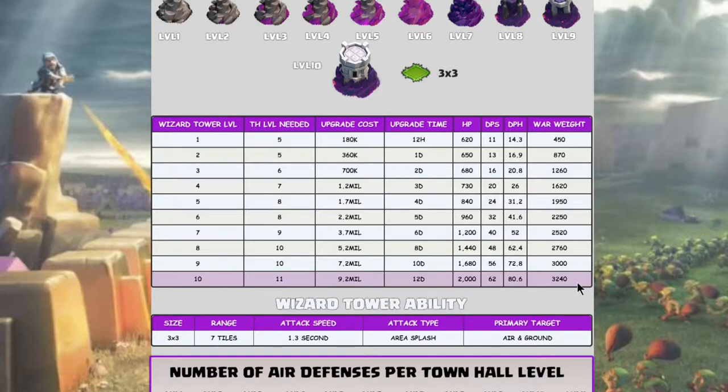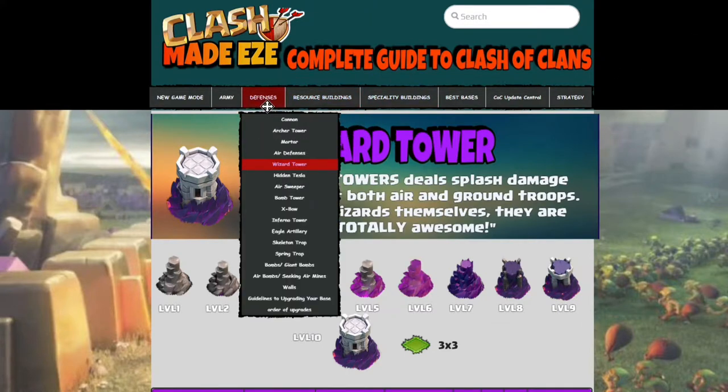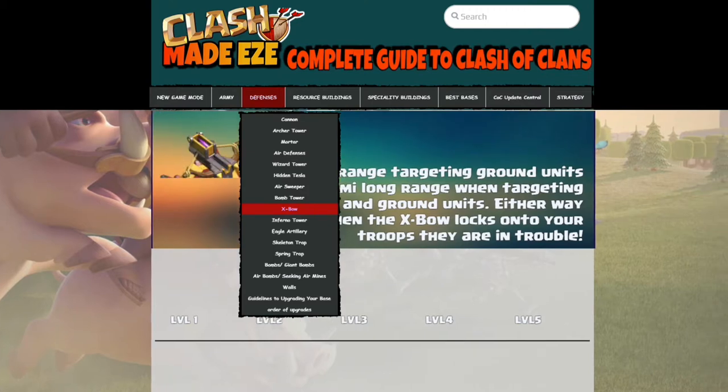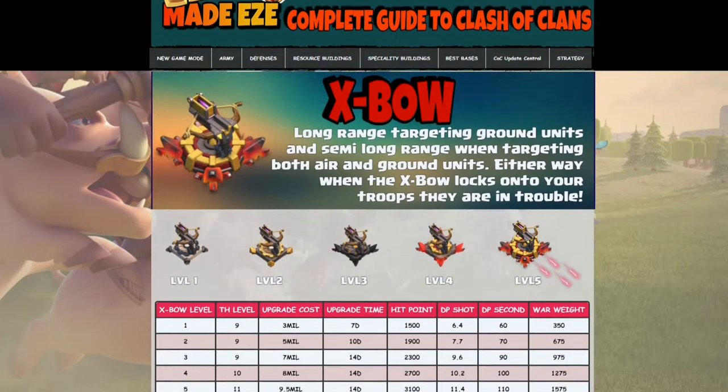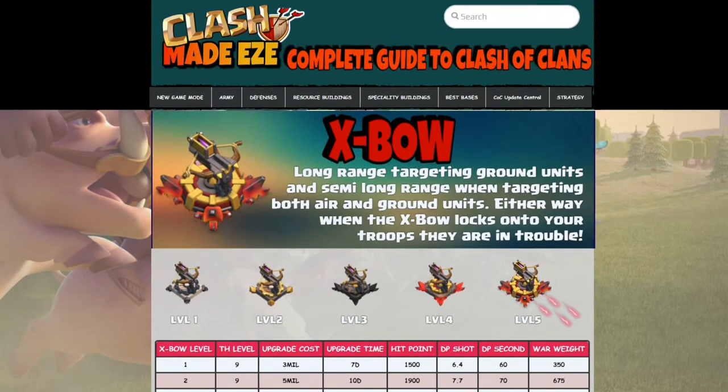The reason for that difference: every defense that does single-target damage — even if it does immense damage like the Air Defense — can only shoot one target at a time, so it's not allotted much weight. The Wizard Tower doesn't do much damage per shot but can hit everything in its range simultaneously, which is why it gets a very high base weight.